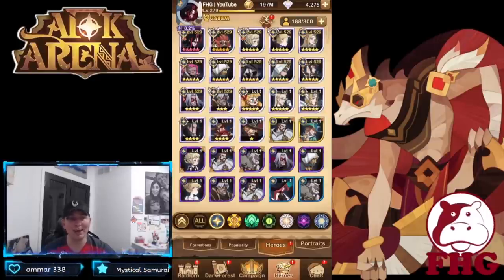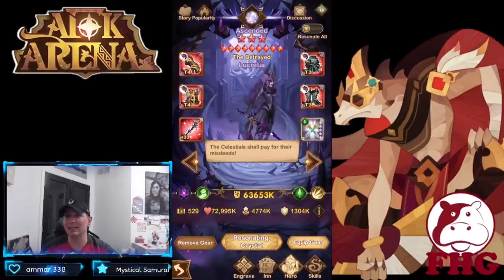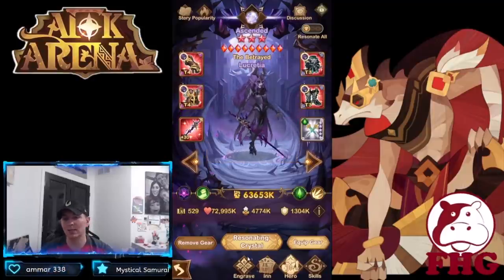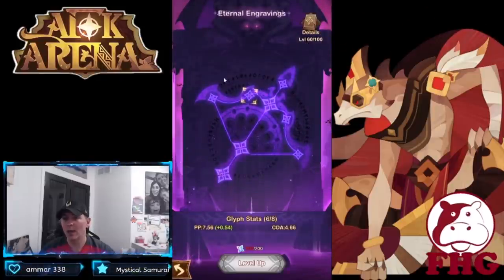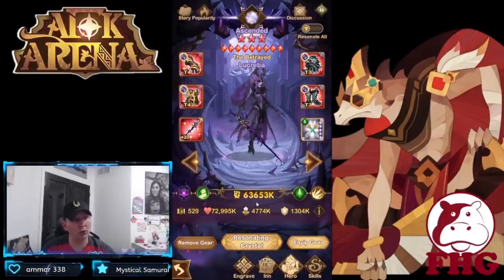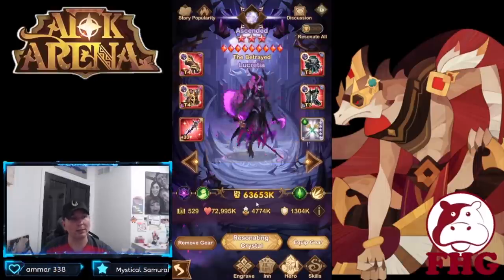For Celestials and Dimensionals, Lucretia's e60 is the priority. She is one of the absolute solo monsters in AFK Arena. A lot of players actually go 80 or 100 since she's a Celestial and Hypogean — she can go that far. Physical pierce, accuracy, and attack speed all matter. After 60, invest in accuracy and life leech, and in attack and crit damage amplification.